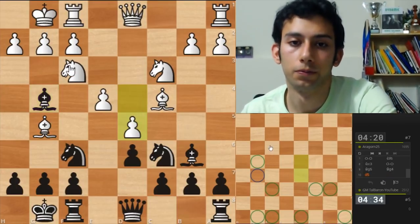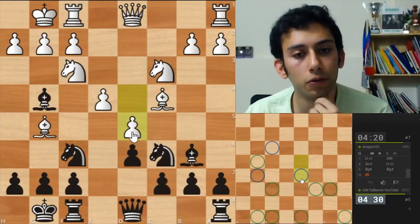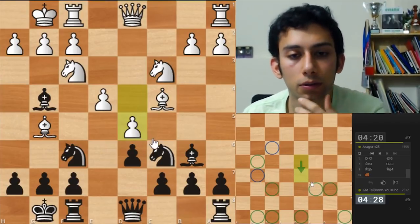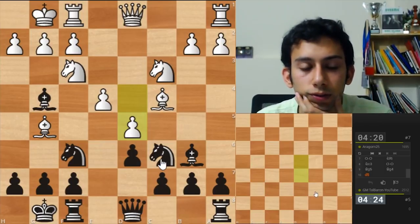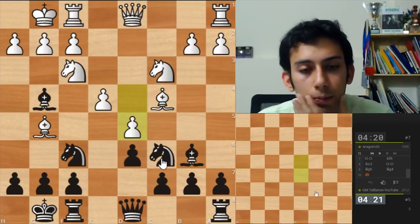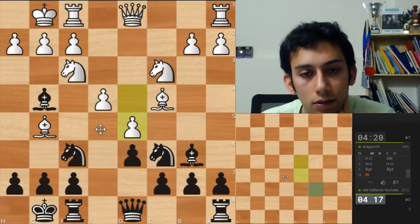He has the bishop. This is a weird looking move - pawn to d5. Now I have knight e5 in mind, I have knight d4. He wants to simplify I guess, it's not so bad. I'm gonna go knight e5. But actually knight d4 and taking on e2 looks nicer.